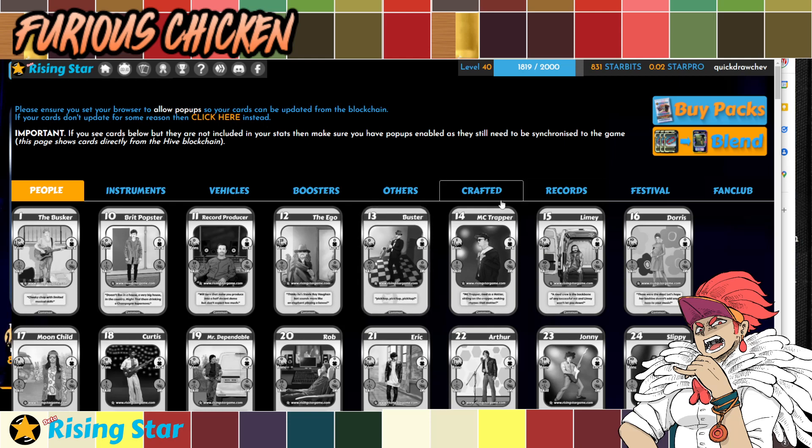Now, how do you get them? Well, first off, you can buy packs. As you can see here, if you click this, you will be able to buy a pack worth 10,000 star bits each or four Hive each pack.